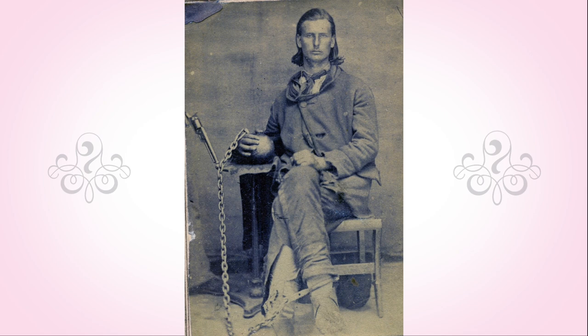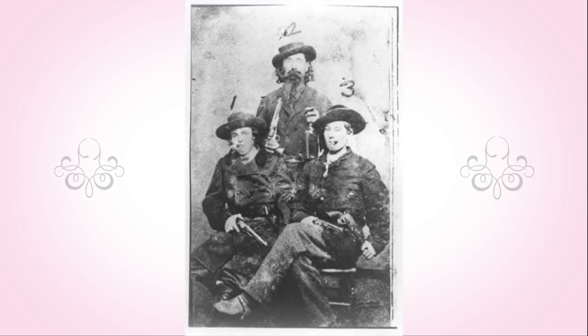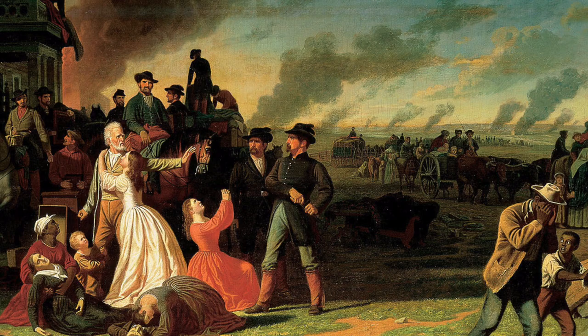The area around Clarks Mill had been reporting sightings of bushwhackers. These were small groups of independent fighters and raiders that were not necessarily part of the Union or Confederate lines. They generally fought for food and loot and would take these from civilians and soldiers of both sides.